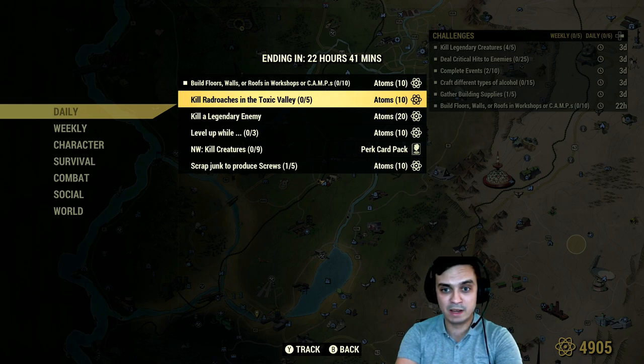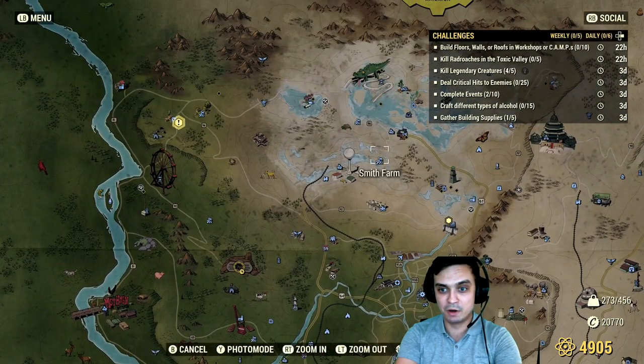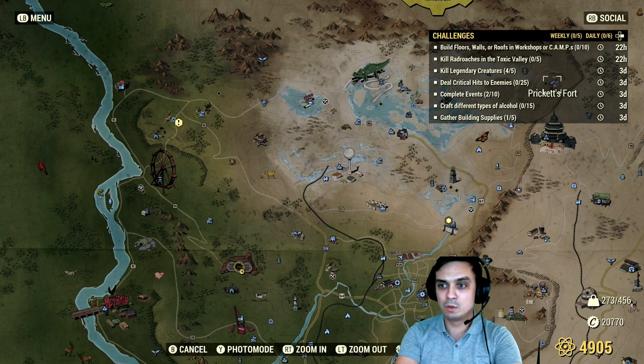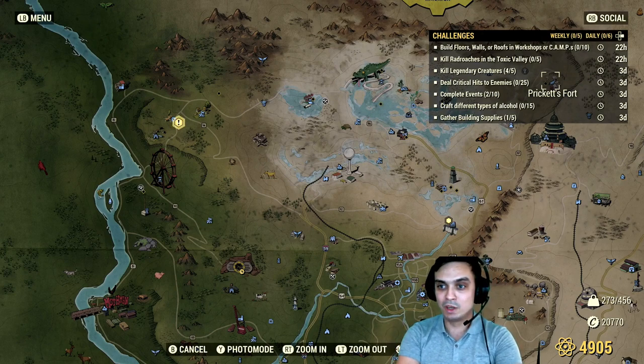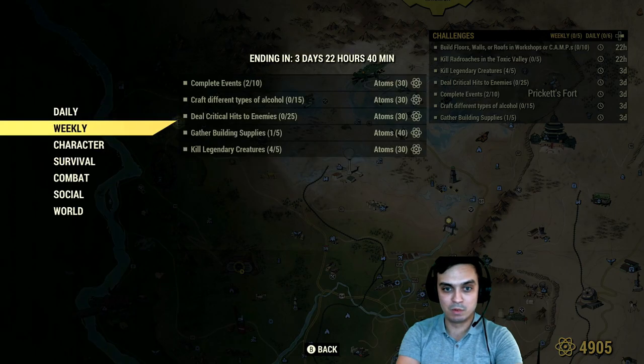Where I get my cockroaches: I go to the shooting club — there's a shooting range where you should find three to four roaches. Then I go to Prickett's Fort, not the one at the bottom but all the way to the top, where you can find three more cockroaches. If you kill five of them you'll get additional atoms, so that's also a pretty simple challenge.